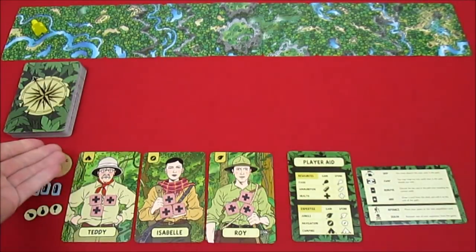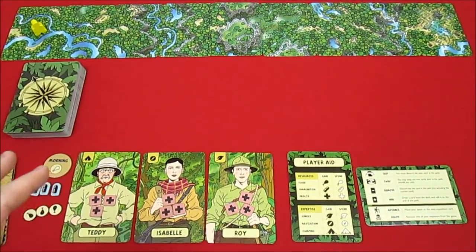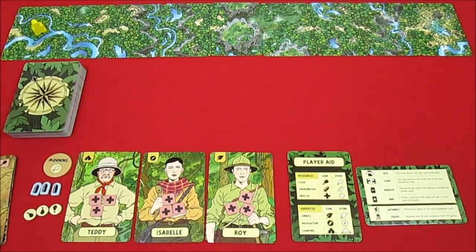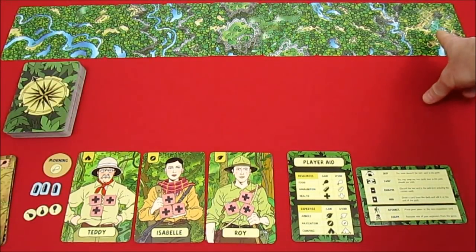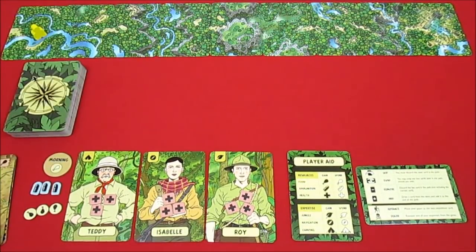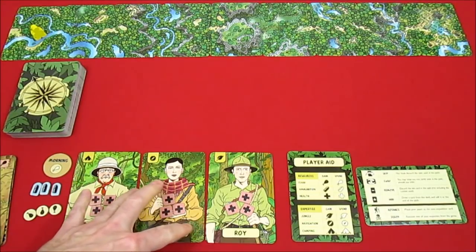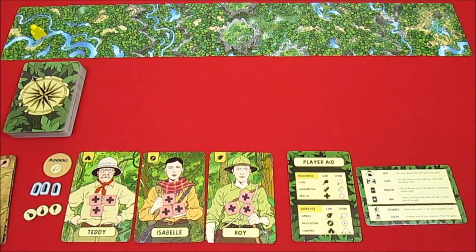There are numbers on the bottom left of each card. When it's daytime or morning, we arrange the cards from lowest to highest number. When it's nighttime there's a slightly different setup. The goal is to move our expedition all the way to El Dorado — there are nine path cards. We're heading into the morning phase now.